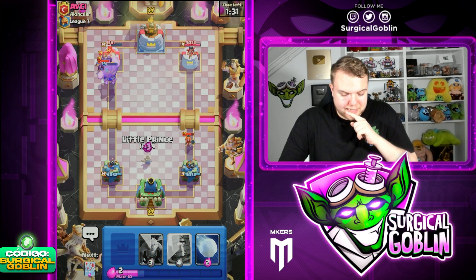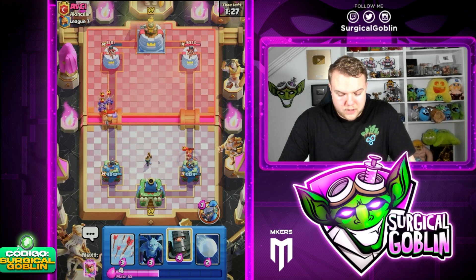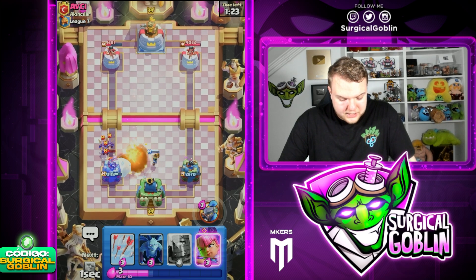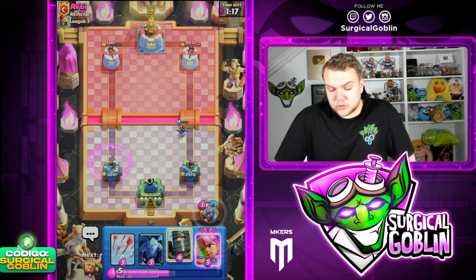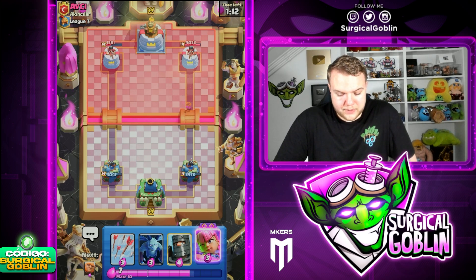We do need to watch out because this counter push is going to be scary. I'm going to go Little Prince like this so it shoots the Valkyrie. We're going to take a bit of damage, and then hopefully it heats up and keeps shooting. That's exactly what I wanted — let's go with Snowball just because he went with Fireball. Very nice situation there — dealt a ton of damage to his left tower, splitting the damage across both towers at about 1000 HP each.